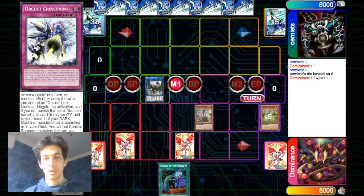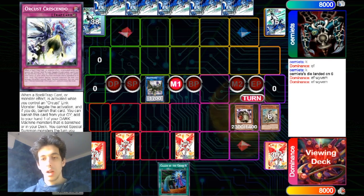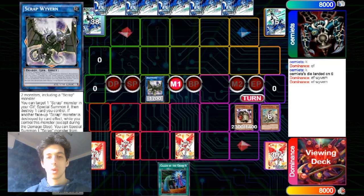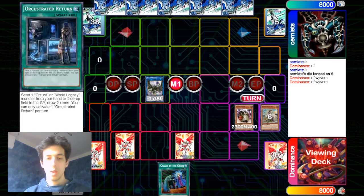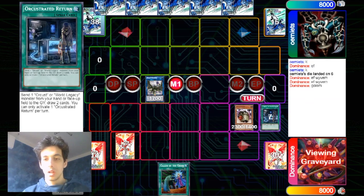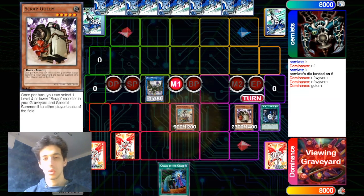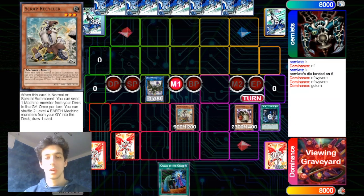Summon back the Recycler, the Recycler gets destroyed, and then Scrap Golem hits the field. Now Scrap Wyvern has to destroy once more and we will destroy the Orcust Stated Return because it's useless this turn. Golem's effect is that once per turn you can select one level four or lower Scrap monster in your graveyard and special summon it, so we can special summon back the Scrap Recycler and dump another Orcust monster.